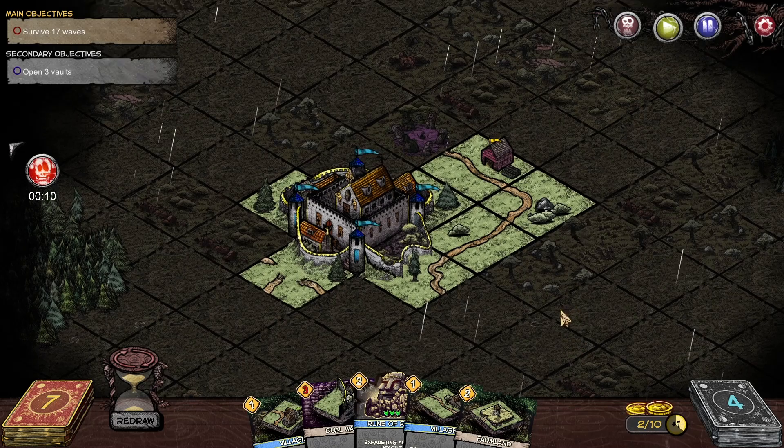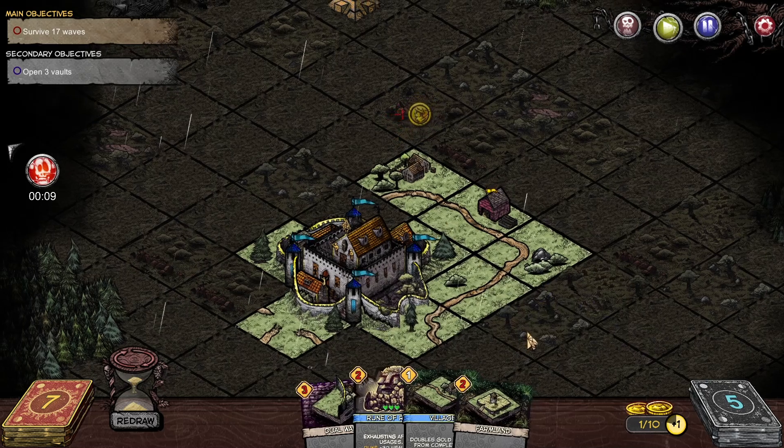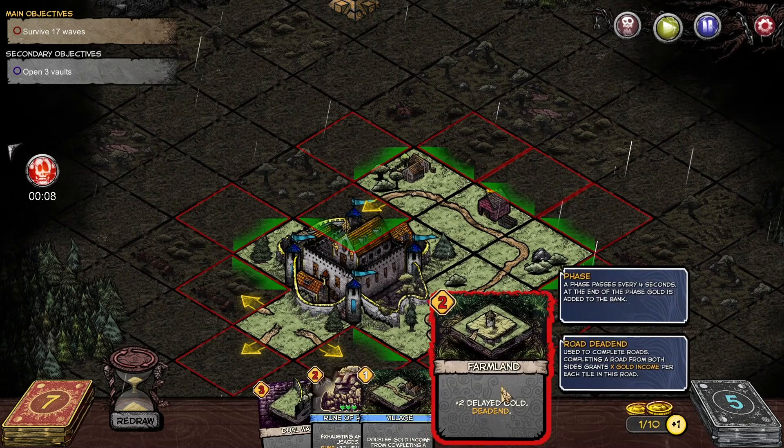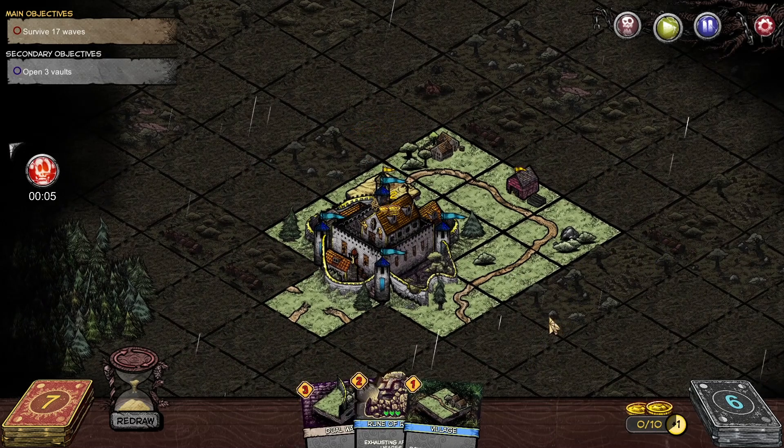You can redraw for new cards. It's very important that you use all of the space that you can. Then we'll throw a farmland in there.